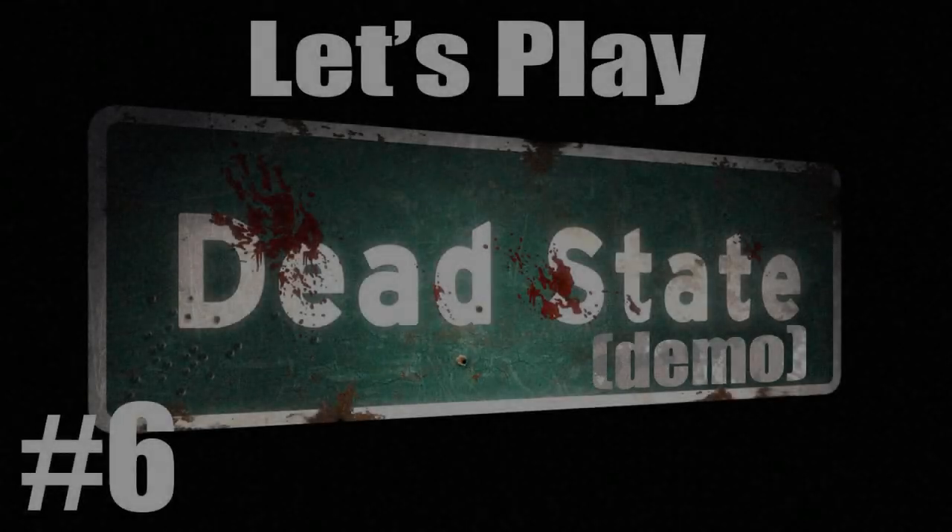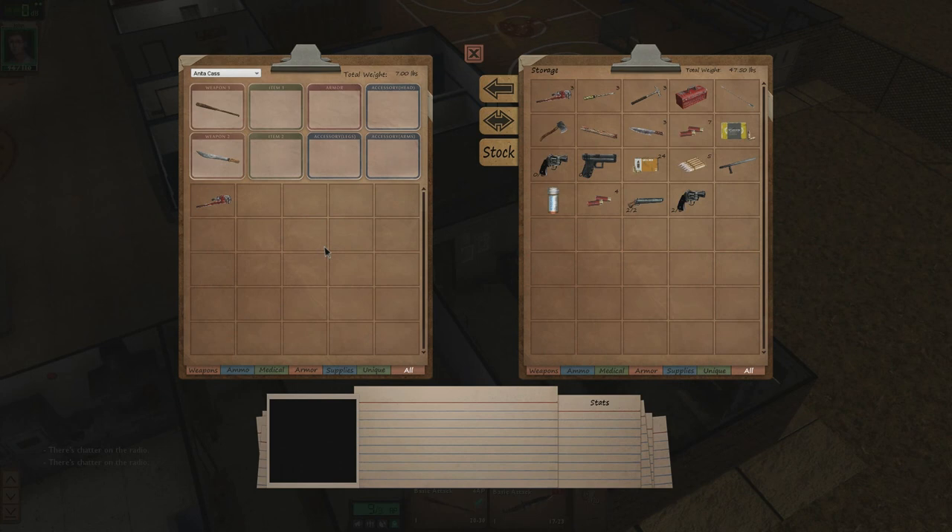Welcome back everyone to Let's Play Dead State Demo. We're just equipping our party members — or future party members — because we want them to have the best stuff, obviously. And I love inventory management; I always loved it in games. So she's gonna have this — Anita — and probably nothing else, just melee stuff.